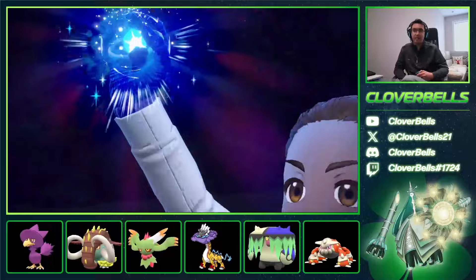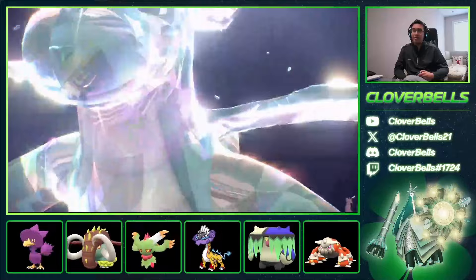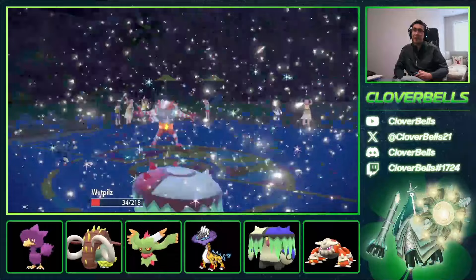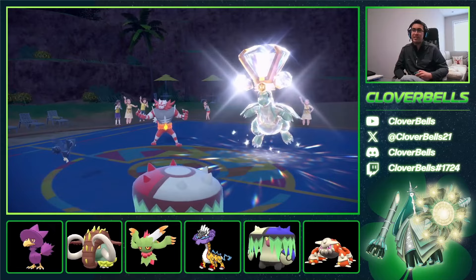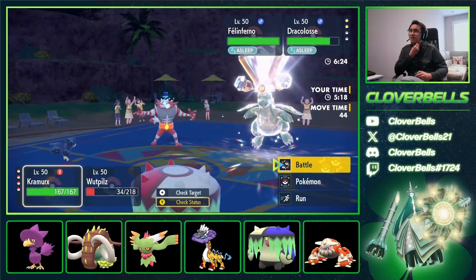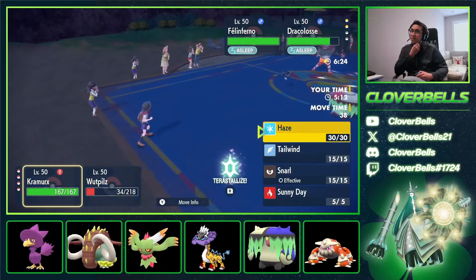If it's just Extreme Speed into Brute Bonnet, okay sure. It is just simple Extreme Speed — I'm pretty sure it picks up Brute Bonnet. Oh no, we live! Brute Bonnet is kind of thick. There's the Rocky Helmet chip. Incineroar stays asleep. Here is the Spore — well done! Now Dragonite has to take a turn of sleep. Now that it's Tera Normal, I can click Earthquake. I could also click Tailwind or even Sunny Day. I want Brute Bonnet to kind of get taken out so I can bring in another threat.